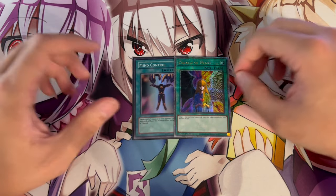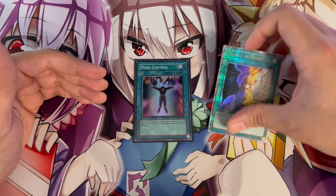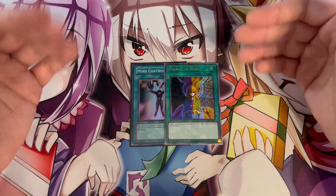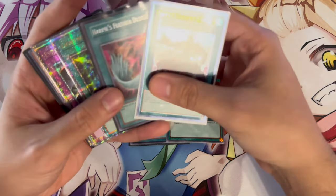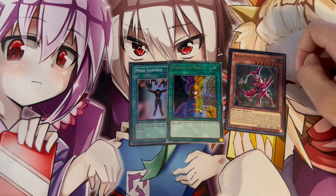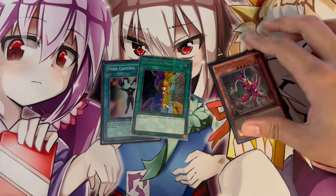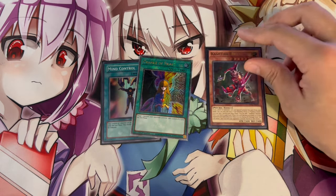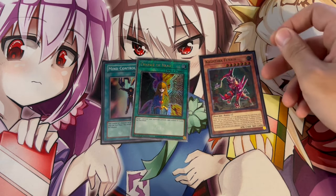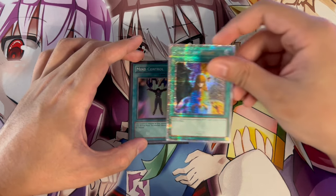Mind Control is not a hard once-per-turn, so if you side in three copies and see two, you can chain them — your opponent has to deal with both. Change of Heart is only at one but same idea. These are especially powerful against SP Little Knight, since it requires two monsters — if you take it and there are no other monsters, that's a disruption that's very difficult to deal with. Against Fenrir boards you can Mind Control the Fenrir, search another copy with its effect, then link it away to remove that disruption entirely.